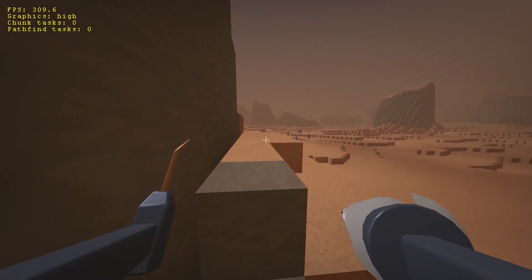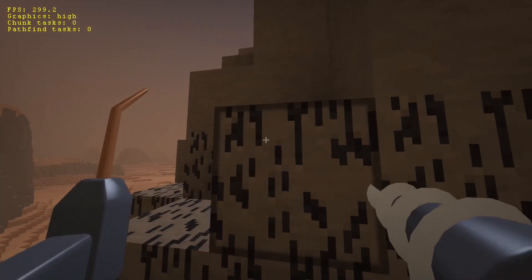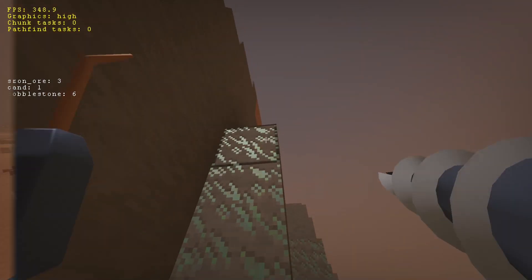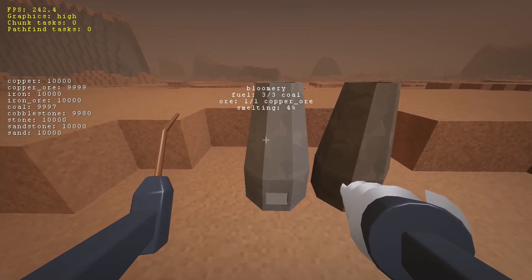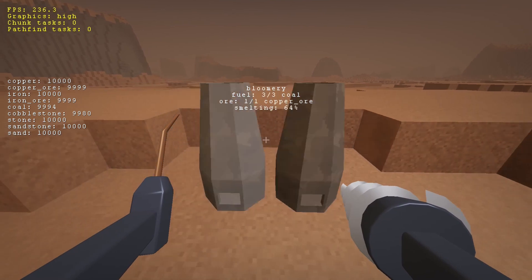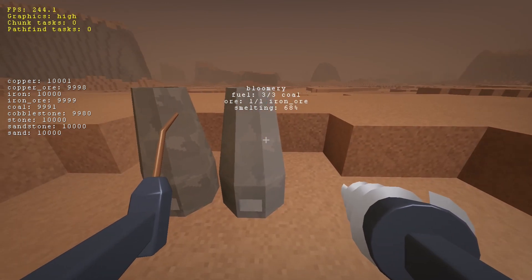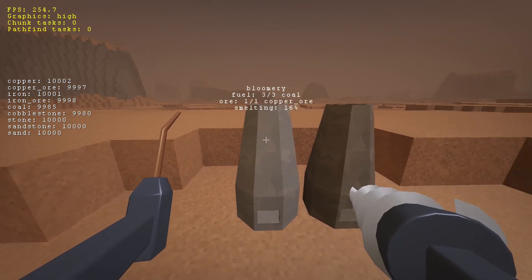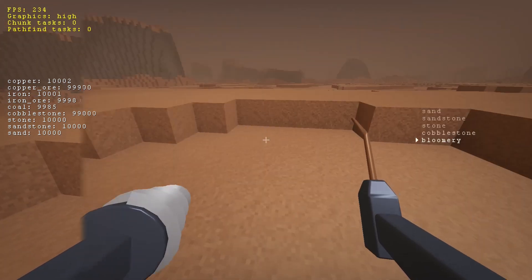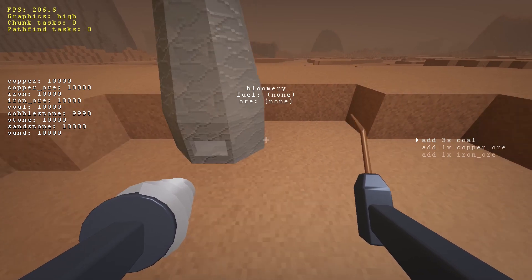The crafting machines are here, but there's nothing to craft yet. So I added a bunch of new block types: coal, iron ore, and copper ore. Now if I go to a bloomery, it has this temporary interface that allows me to insert some fuel and ores, and it smelts them into iron and copper. There's no use for these new resources yet, so this will have to wait until the next devlog. I also realized that bloomeries look a bit pathetic, so I made them a little larger — I think they're about the right size now.